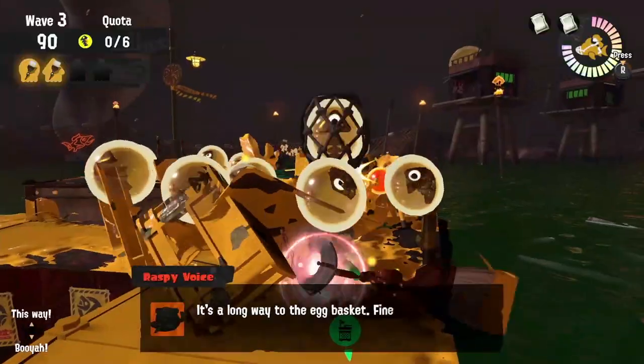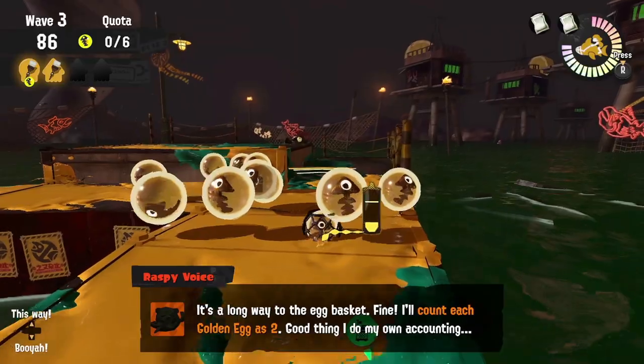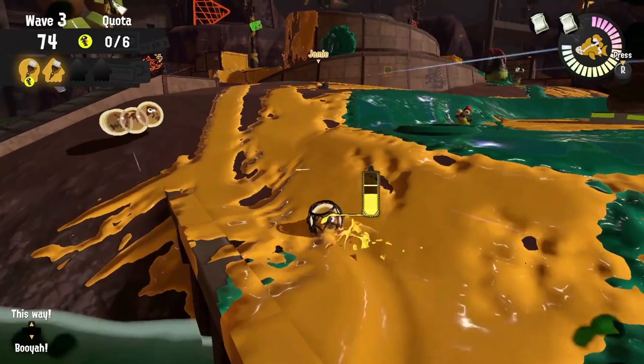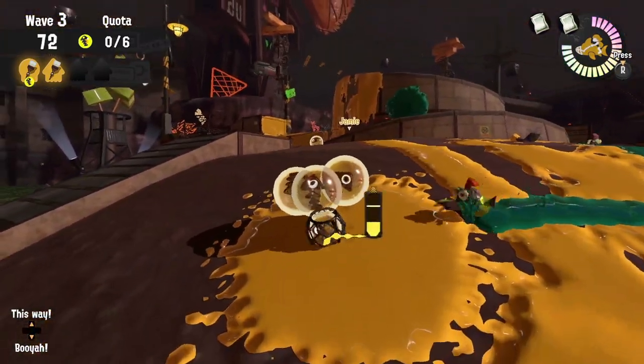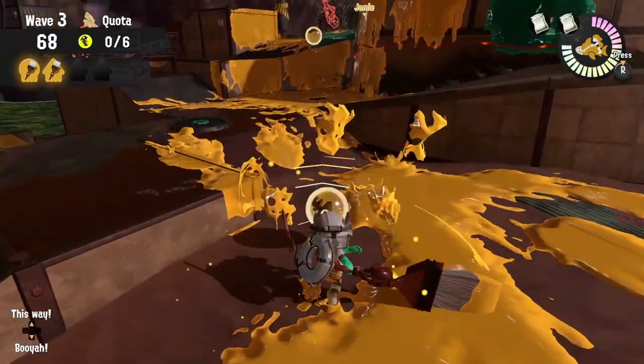If you find yourself in a tornado wave and the chest is on the right side, just go ahead and toss those eggs on that side. It is a shorter distance to toss them that way, and not to mention it'll keep you away from the lessers landing right on top of you.